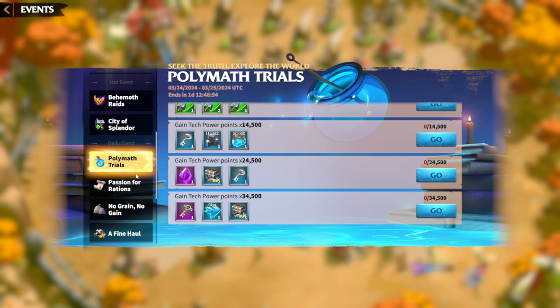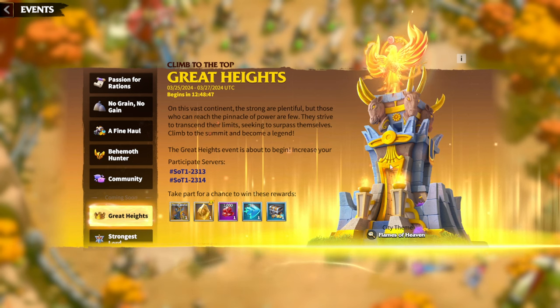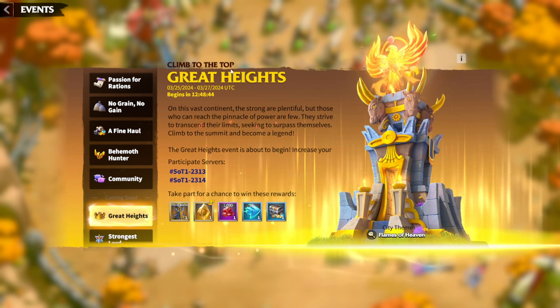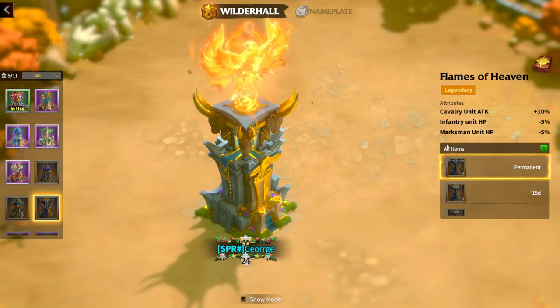Happy one year to the developers and players who love this game. Soon we are getting the Great Heights event, which is amazing with great rewards. We'll also get another city theme called Flames of Heaven — cavalry unit attack, infantry unit HP, and marksman unit HP. As a marksman player I'm not going to try my absolute best to get this legendary city theme since I don't play cavalry at all, and I'd actually get minus HP from Flames of Heaven.